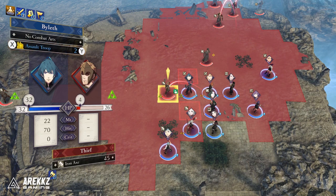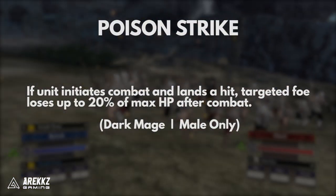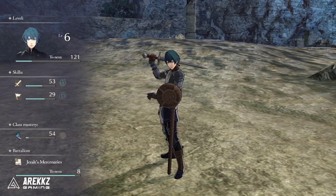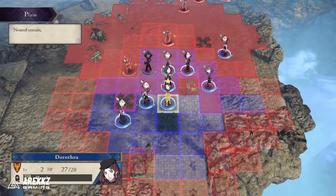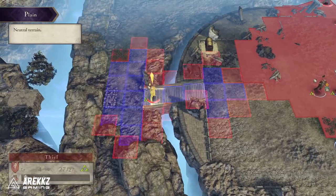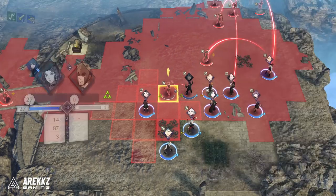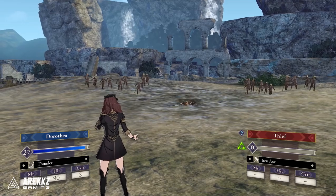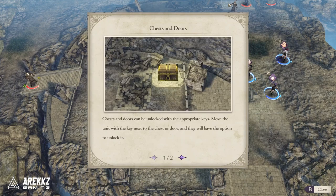Next up we have Poison Strike, which comes from Dark Mage. If you initiate combat and land a hit, the target loses up to 20% of their maximum HP. 20% is certainly nothing to shake a stick at, and this is obviously best used against tank characters as it can help soften them up. This is a good skill for everybody, but the main issue is how you acquire it — it requires Dark Mage, which requires an item that you can only get one of per playthrough, meaning to get this skill on more than one unit you're going to have to use Online Adjutants.